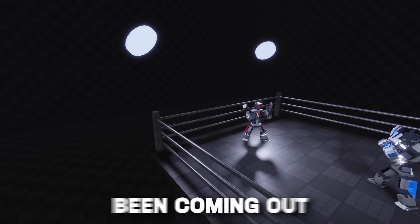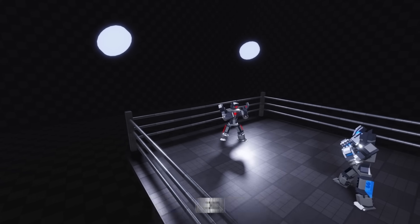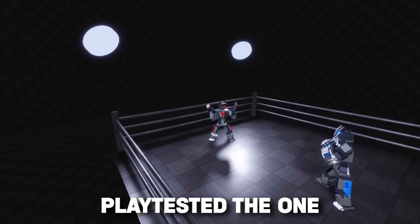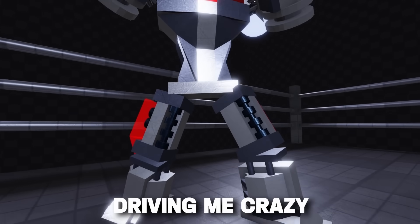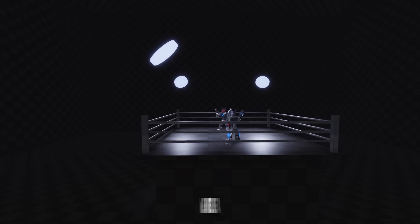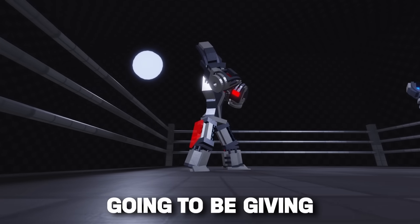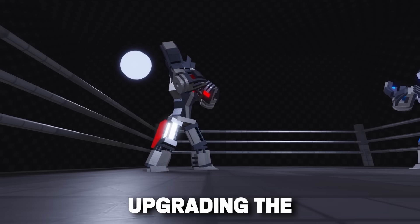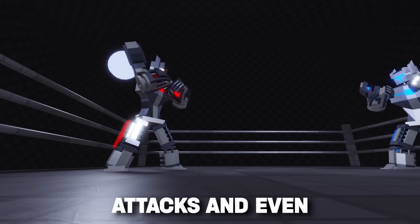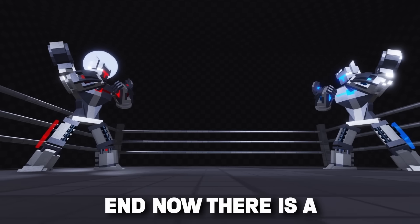My robot boxing game prototype has been coming out nicely, but there's still a ton of content and features to add before I can get anywhere close to a game that can be playtested. The one thing that has been driving me crazy is how blocky the robots look and how dead the arena looks — it's like a complete wasteland. In this devlog, I'm going to be giving the robots an awesome new look, upgrading the visual effects, adding some new attacks, and even adding a cutscene attack move that ends up looking pretty cool.